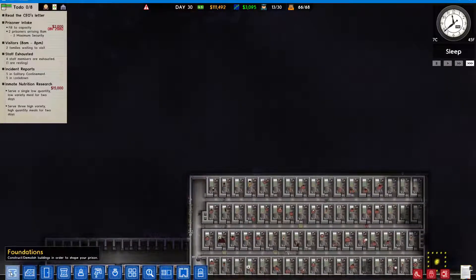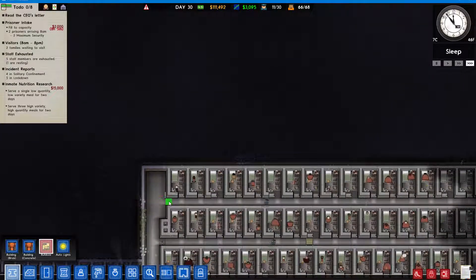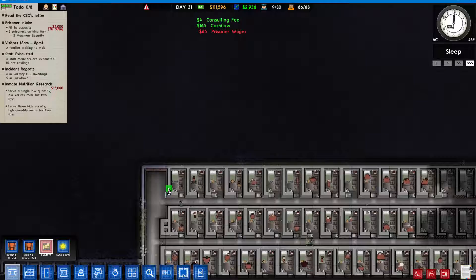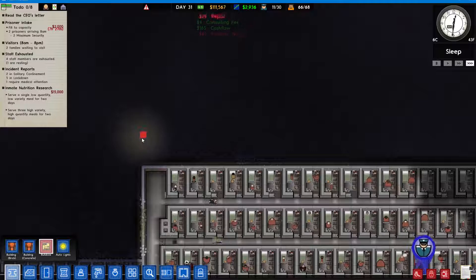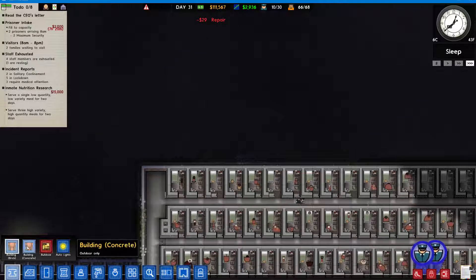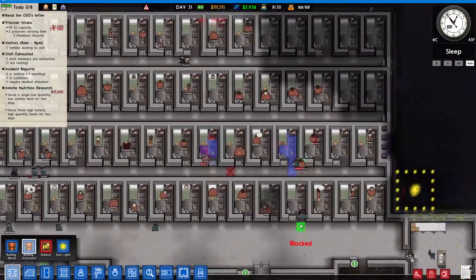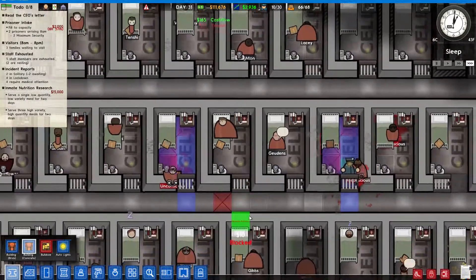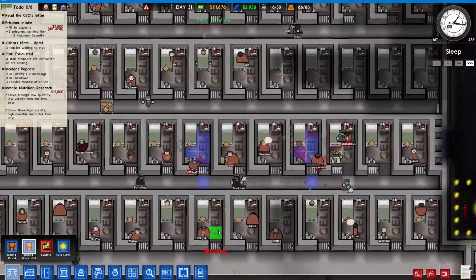Let's add another sector for the prisoners to live. How many is this? 1, 2, 3, 4, 5 - this guy is 6. I hope this is 6. What the fuck? There was a naked guy fighting and at the last moment he got his clothes on, so that's alright.